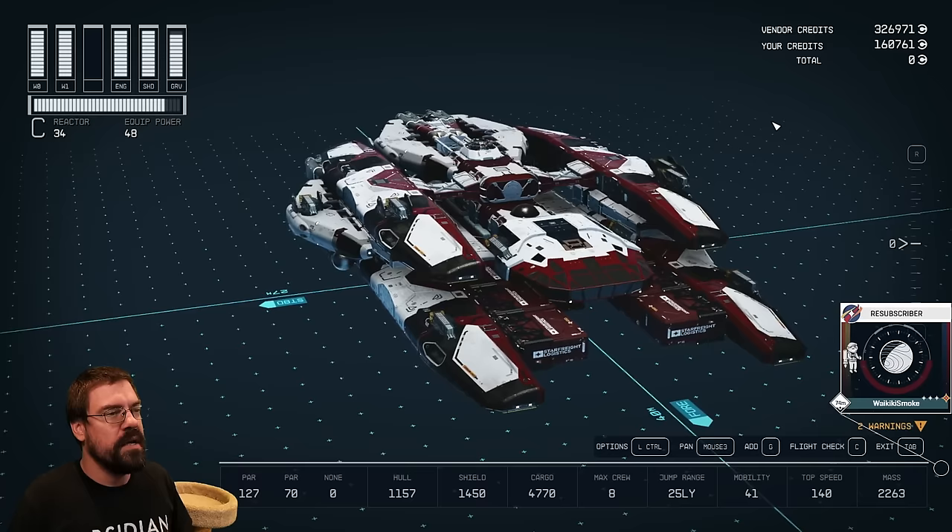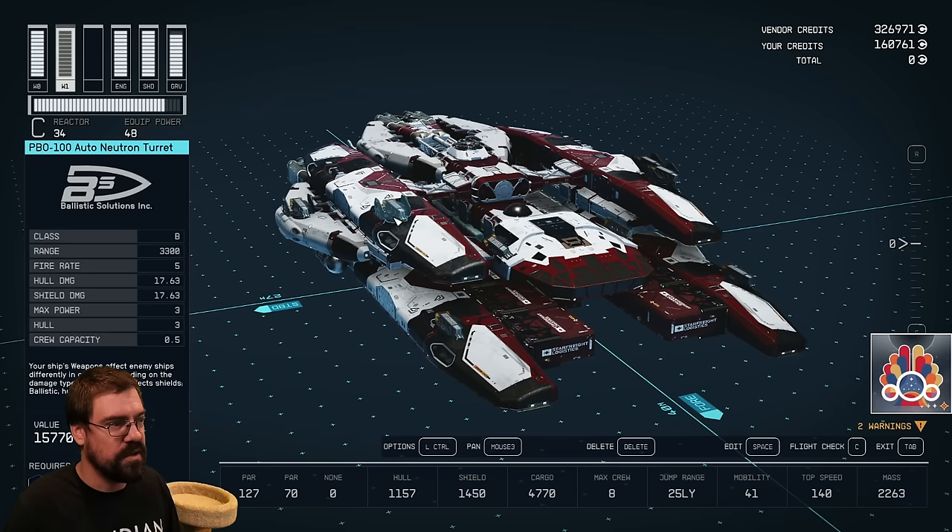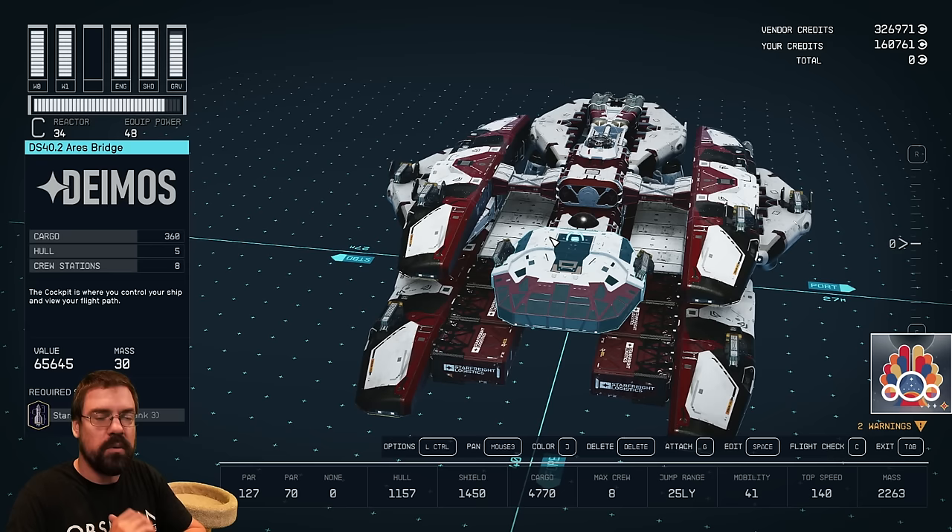This is my ship here. It is a very slow, very cargo-heavy, always encumbered — just like me — beefy powerhouse. It's got a big shield, it doesn't have a lot of maneuverability, and as you can see it is flush with all sorts of weaponry. I'm still feeling out the best weapons, but what we'll go over in this video is how to do all this so you know how to do it yourself.